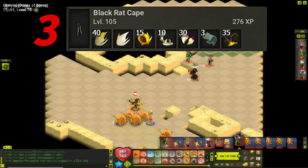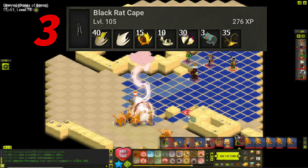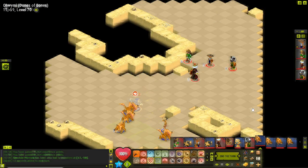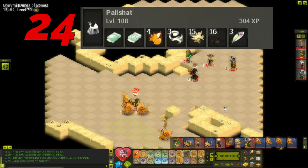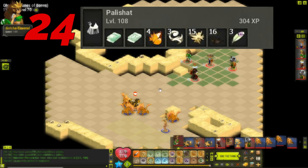Craft three black rat capes to get you to level 108. Then with an insanely low crafting cost of about 17,000 commas, craft 24 pile of shats, which will jump you all the way up to level 120.